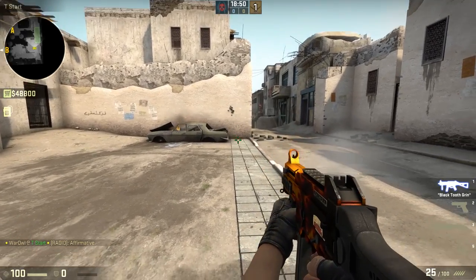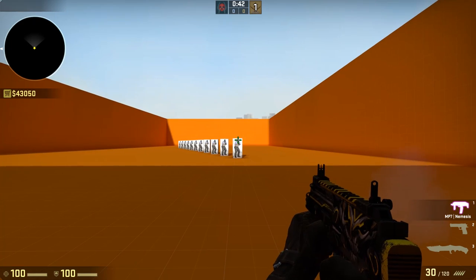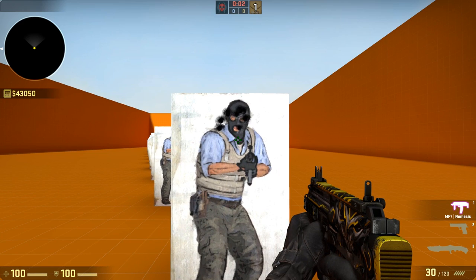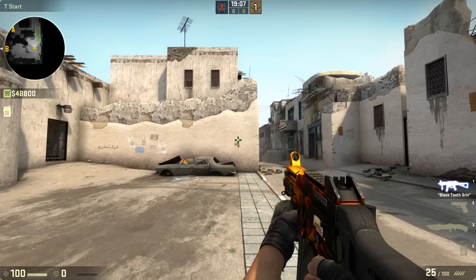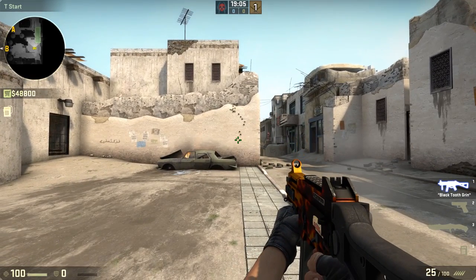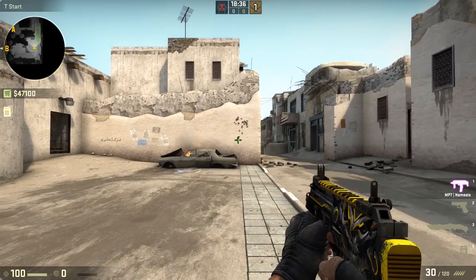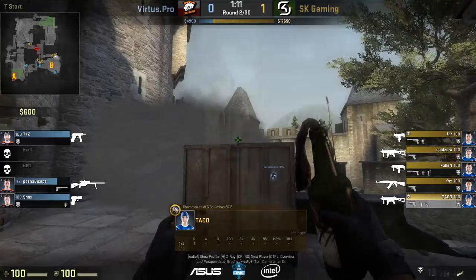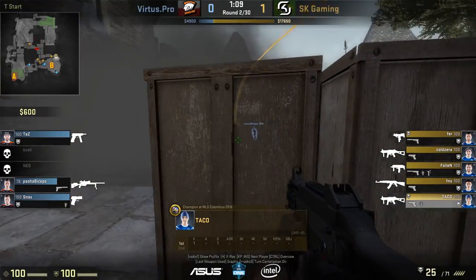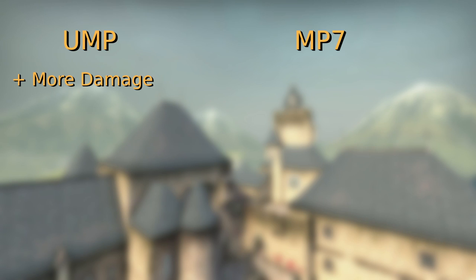Next, we have the UMP and the MP7, both purchasable by either team. Compared to the MAC-10 and the MP9, these weapons are far more accurate and have much better recoil patterns. They're more versatile weapons, able to be used not just at close range. The UMP recoil pattern is kind of like a half circle — it goes up to the right and then goes back to the left — where the MP7 just goes up to the right before reaching max elevation. These weapons are used a bit more like a rifle, but they still have good movement and are actually capable of landing some accurate shots.